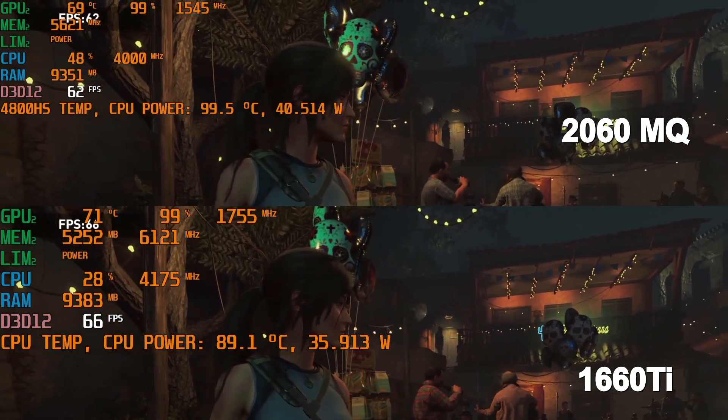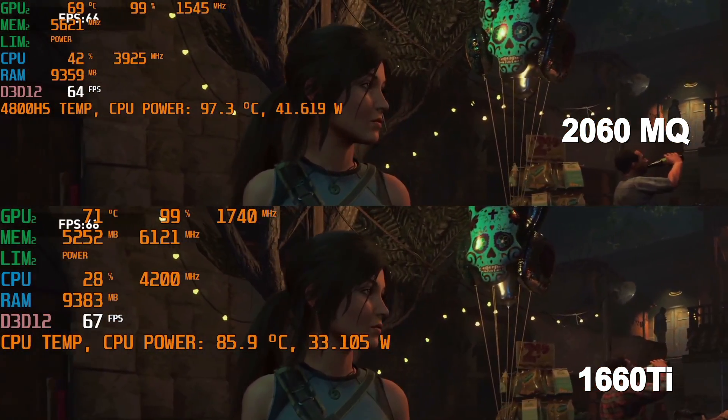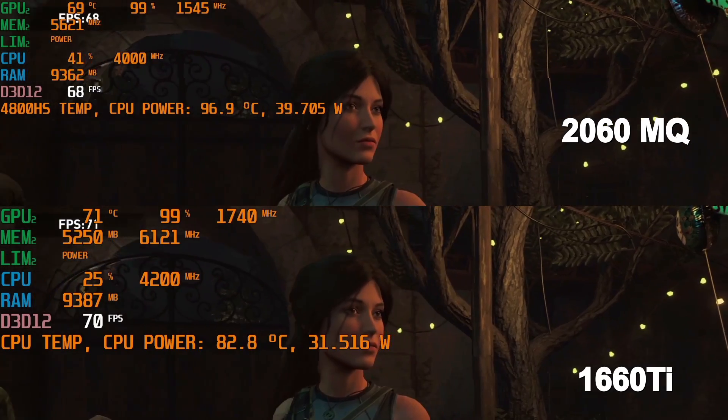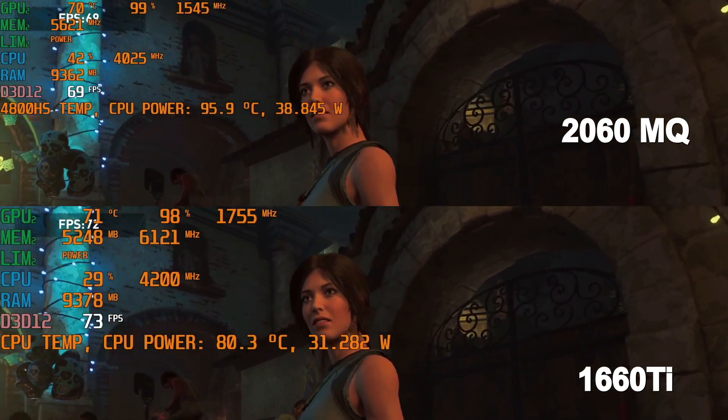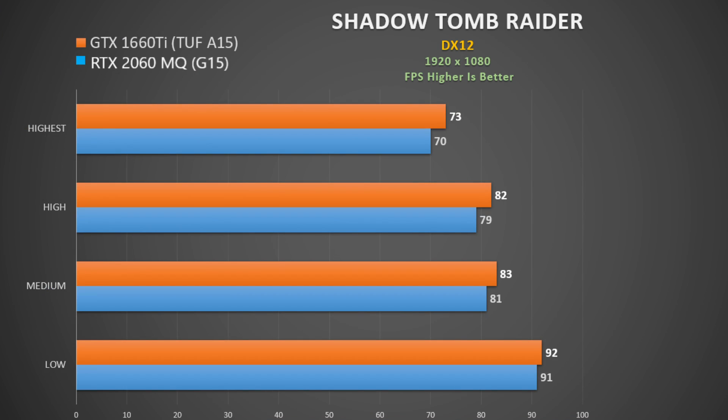In Shadow of the Tomb Raider using DX12, again with the inbuilt benchmark, the 1660 Ti does hold a steady advantage of about 2 or 3 FPS. Not a lot but it is certainly there. And indeed as we lower settings this still holds true, though you would not really notice this in game.